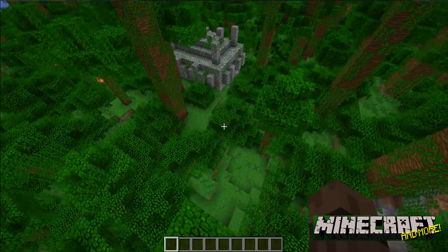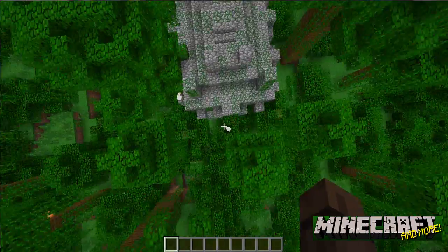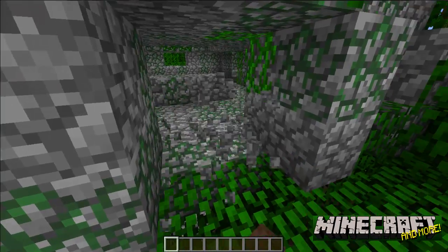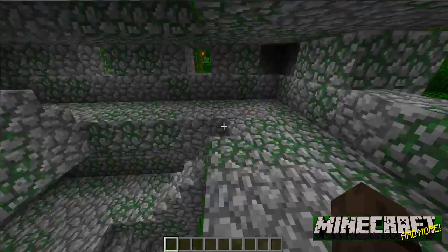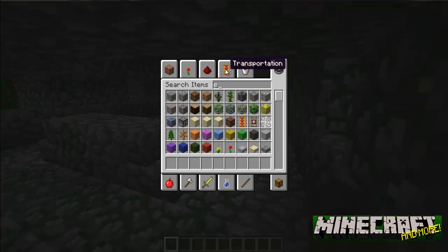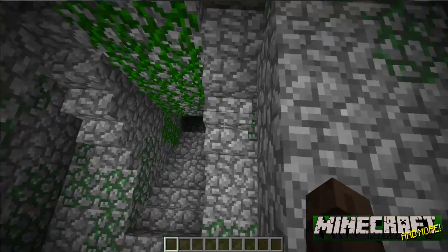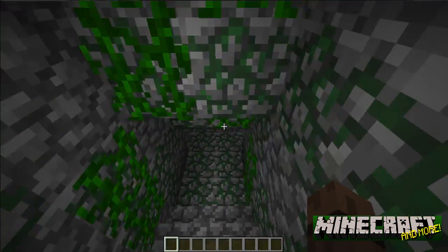The second really cool thing is a jungle temple. This seed only works if you're on the latest snapshot, which you can download from the Team Mojang website — I'll leave a link to that in the description. You'll need to be on the snapshot for the new creative inventory and, of course, to have the jungle temples.